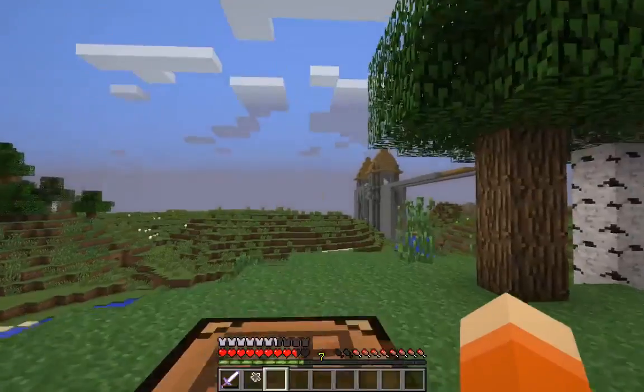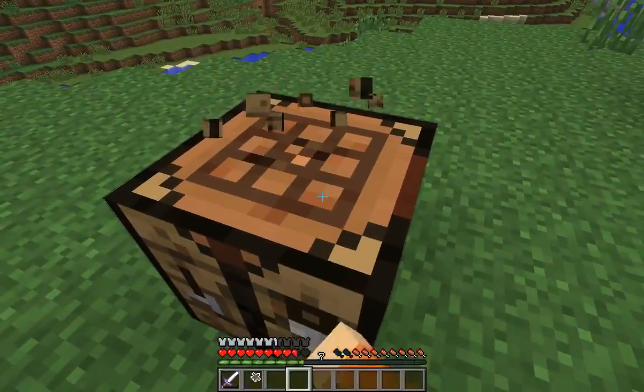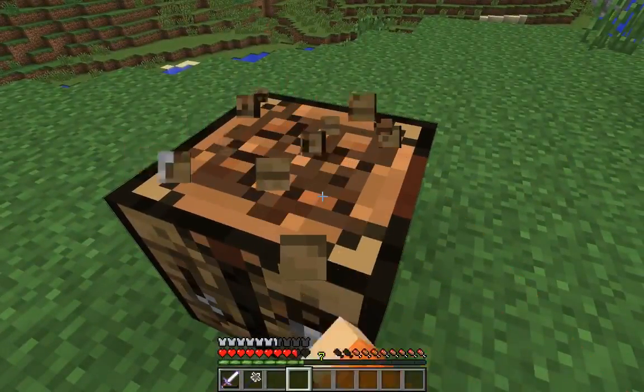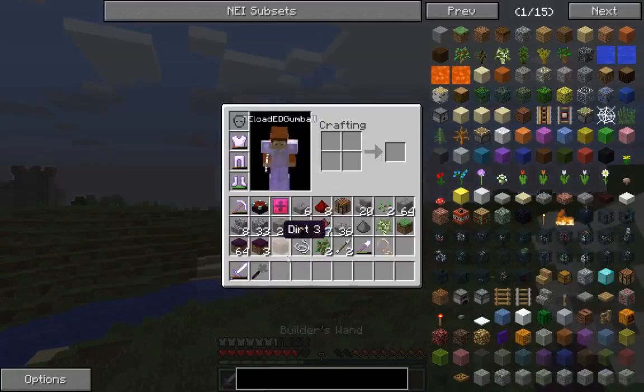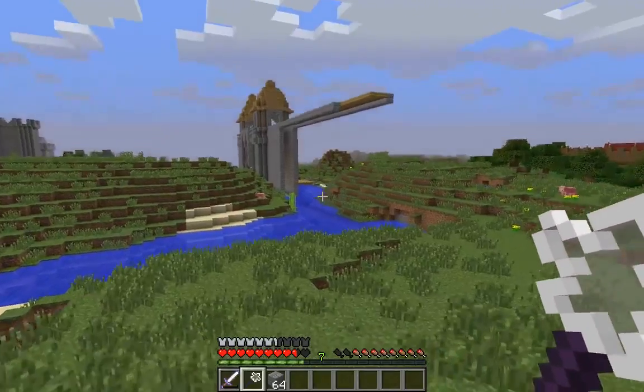You can see the ingot kind of going reddish — it was getting very close. Our sword is getting quite damaged so we're going to have to repair that soon. But the main thing I want to show you is the builder's wand.